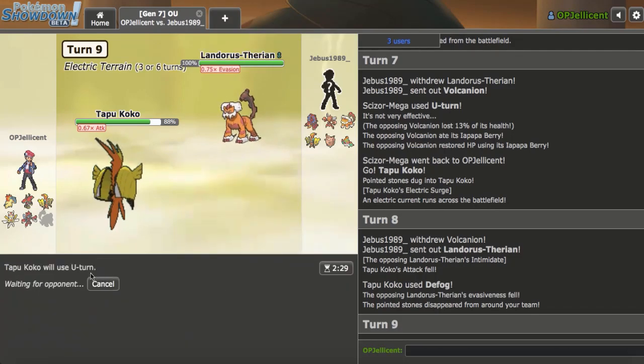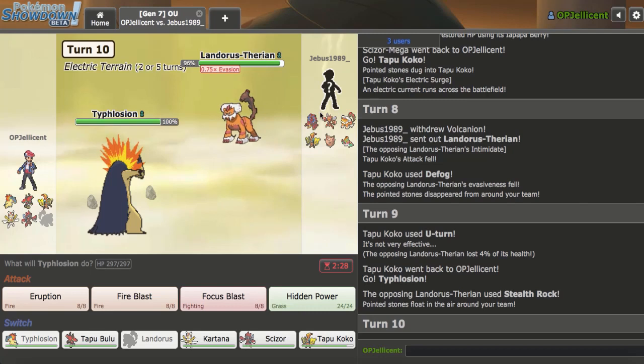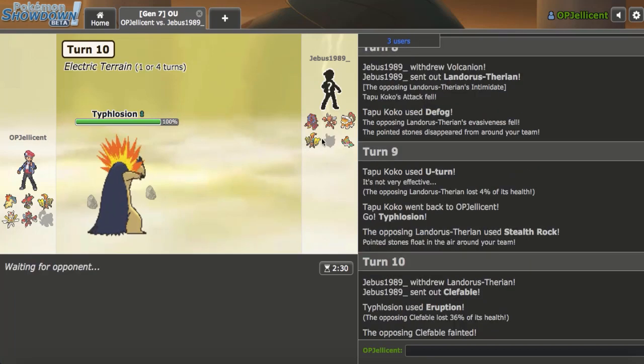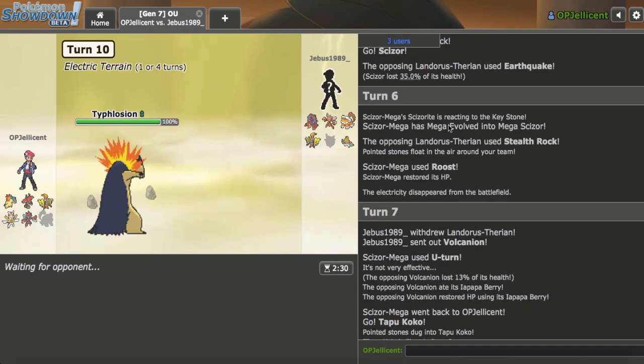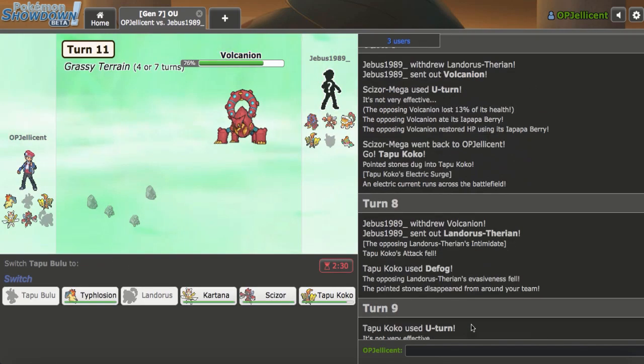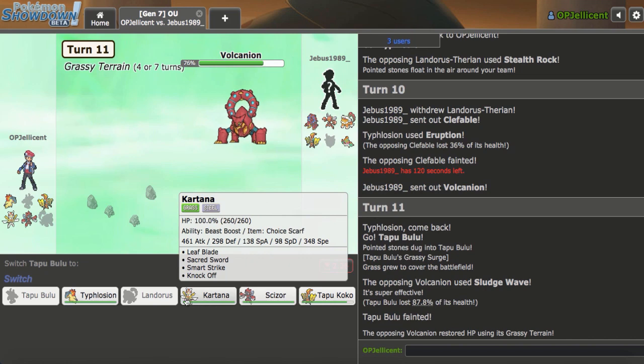I'm going to Defog on this Lando and then U-Turn out, and I'm getting Typhlosion in right now — I've got to start playing offensively. I figured Rocks would be the play, so I can go right for an Eruption, and because we know it's the 50% Sitrus Berry on that Volcanion, I can start to wear it down for Typhlosion late game. Coco is at 87%, so it's still healthy enough for Hawlucha — really good. Clef decides to get sacked right there, which is very valuable. Coco is a problem. I'm really surprised they played their Clef like that. Volcanion comes out — this thing is a threat. I'm going to pivot to Bulu on the fire-type attack, but they Sludge Wave — they hard predicted that Pokemon to come in.